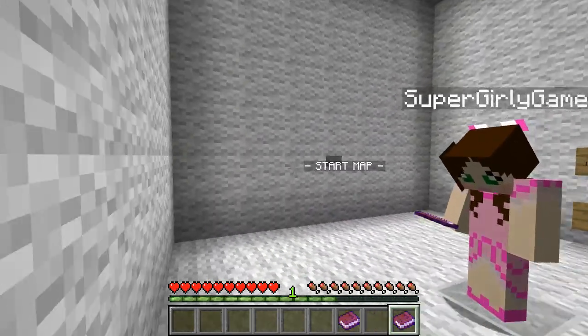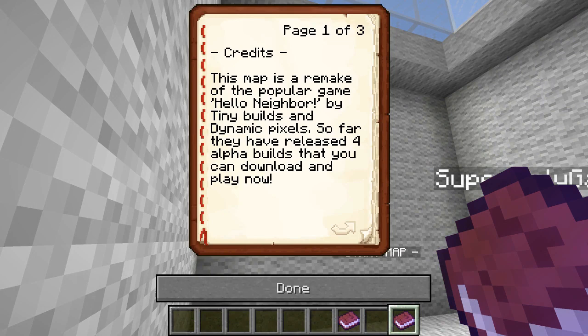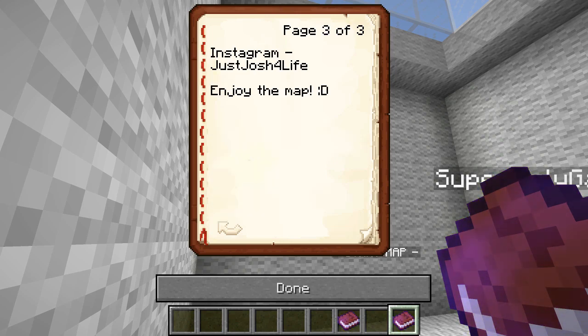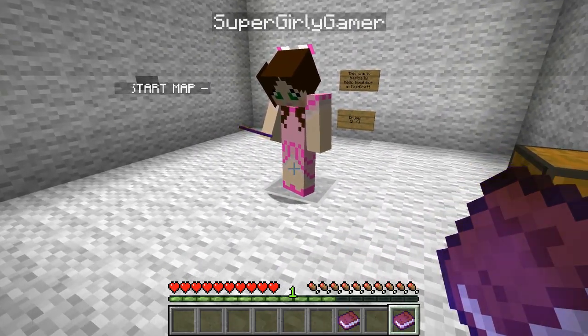Wait a second, I have the credits book right here. So the credits: this map is a remake of the popular game Hello Neighbor by Tiny Builds and Dynamic Pixels. So far they have released four alpha builds that you can download and play now. The map makers - there's two of them - there's Mr. Hoodie Boy and Just Josh For Life. It took them about three weeks to build using World Edit. They tried to capture everything good about the original game and recreate it in Minecraft. Feel free to check out their Instagram - it is Just Josh For Life.